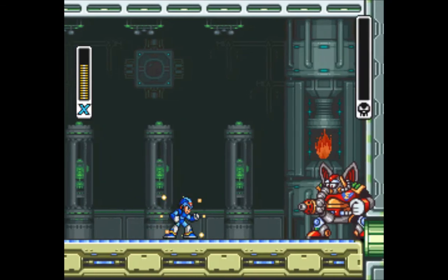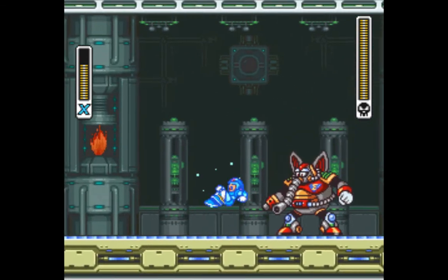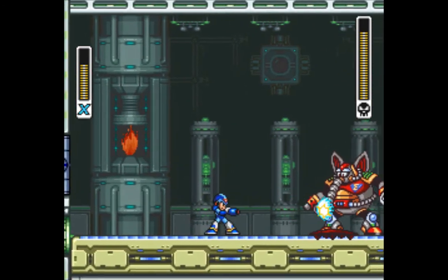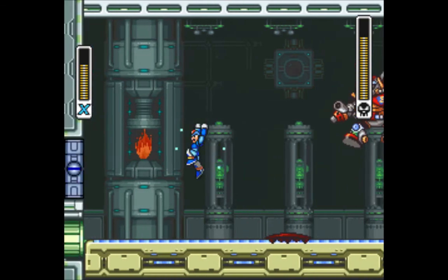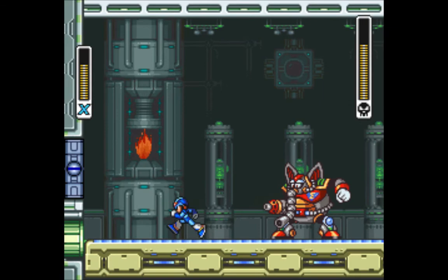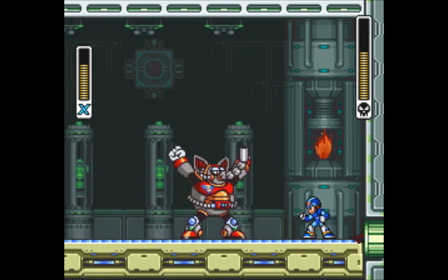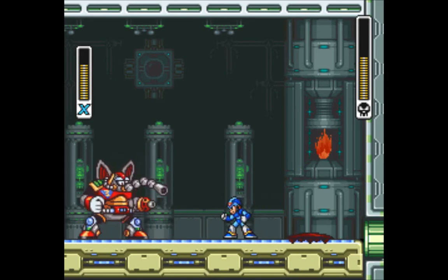We're just gonna come in here and take him on. We also could have gone in order and got what he's weak against. So he's gonna jar the ground, throw some oil slicks — it's pretty much these two major attacks. Another thing he's gonna do is change the direction of the conveyor belt a lot. And spit fire at some point — right there is how he changes the conveyor belt direction.